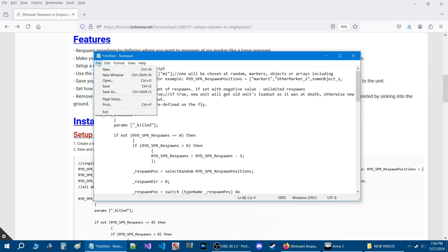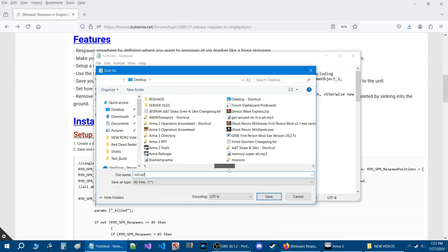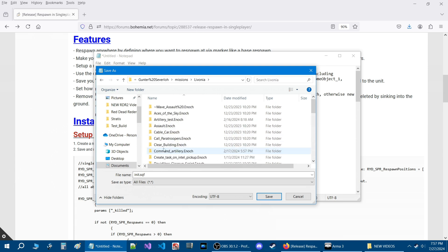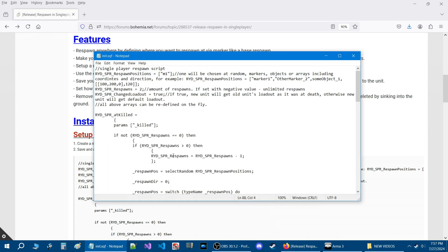Once the code is pasted, click on File, go to Save As. Go to Save as type and select All Files. Then in the file name, name this init.sqf — make sure it says init.sqf and nothing else. Next, locate your mission folder. Go to Livonia and find your mission — Respawn in Single Player — open it, and save your init.sqf into that mission folder.